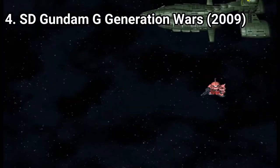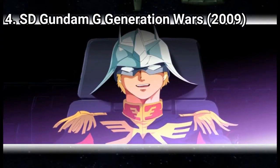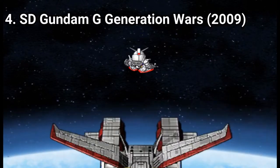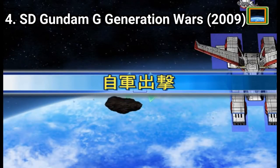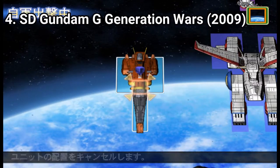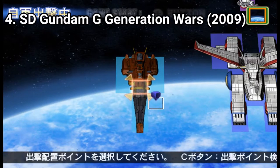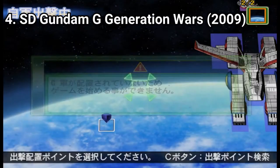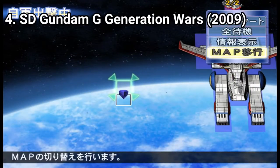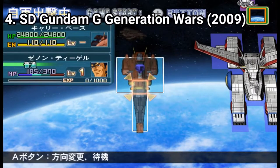Gundam G Generation Wars has the scenario mode split into three eras: Origin Generation, Universal Century, and Another Generation — which includes the 19th Alternate Universe namely G, Wing, X, and Turn A — and New Generation, covering shows from the last decade. As for the gameplay, it's turn-based. Each mobile suit can now use three OP parts instead of just one. Overall, it's a nice turn-based game.